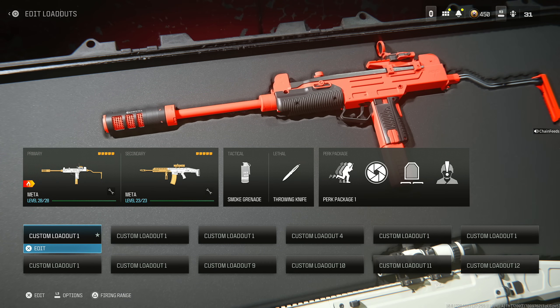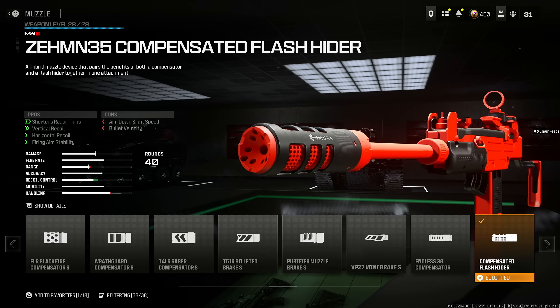We're going to start out with the Wasp 9. Start with a Zemmin 35 Compensated Flash Hider. This shortens radar pings, actually helps with vertical and horizontal recoil, and helps with firing aim stability. You do lose a little bit of bullet velocity, but in my opinion you won't even notice it because this weapon already has high bullet velocity, and you lose a bit of aim down sight speed, which is not a big deal.